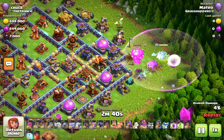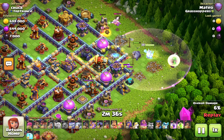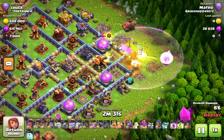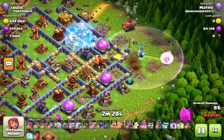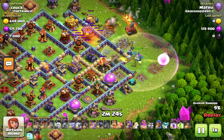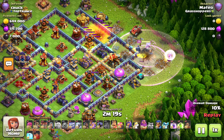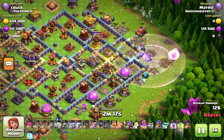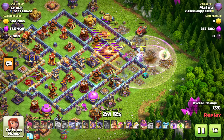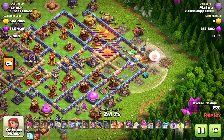A baby dragon on the top side — the loon pulls a seeking air mine, nice. But he dropped the flame flinger on top of the archer tower — that's unfortunate, he needs a freeze. The warden with rage takes out the ricochet cannon. I'm thinking he'll pop the ability on the eagle to get a nice funnel.